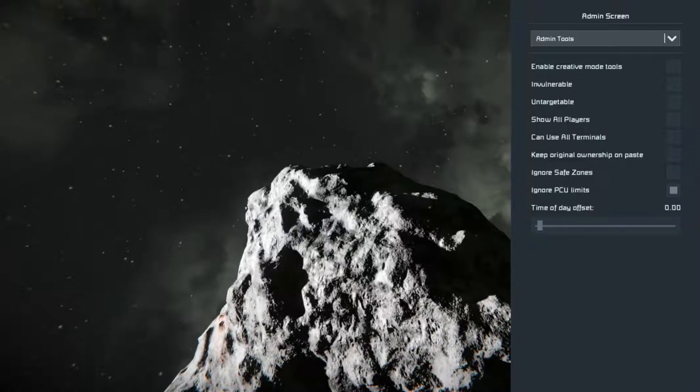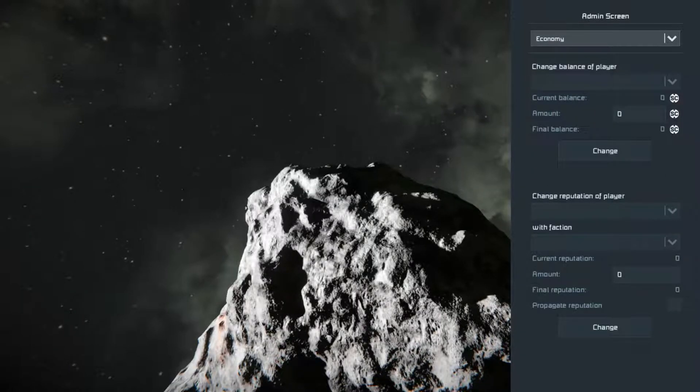For PCU limits - for spawning in workshop items you'll need to enable that, otherwise if the actual ship has too much PCU you won't be able to spawn it in. There are also other things like safe zones, permissions, and economy.